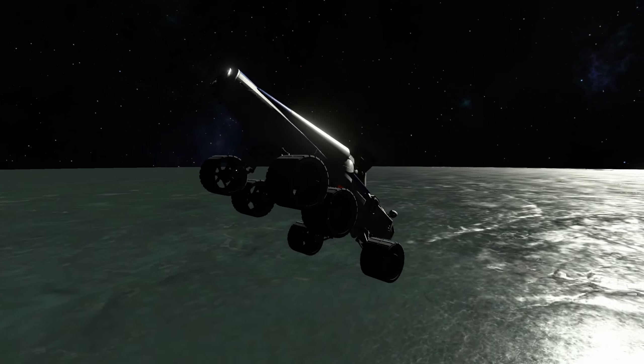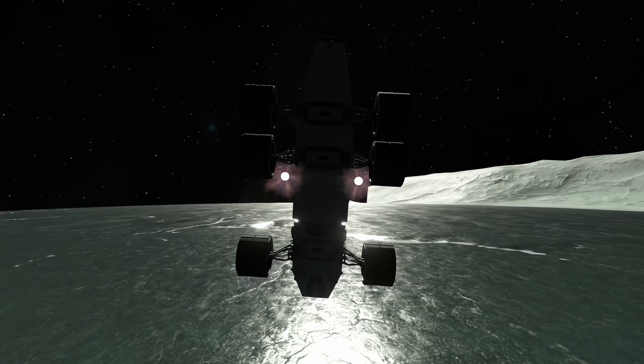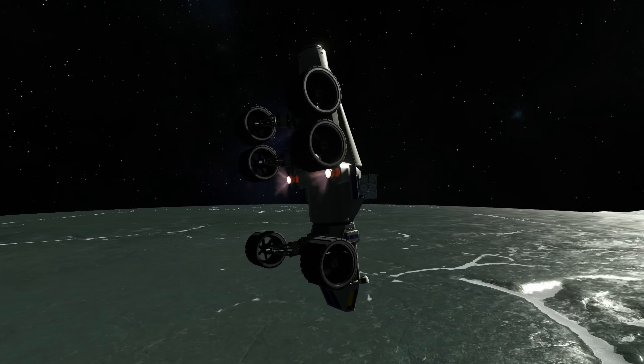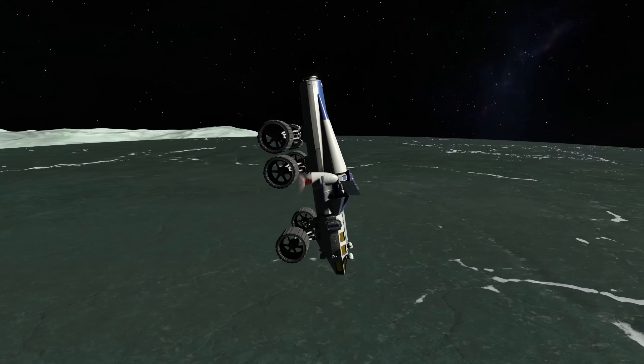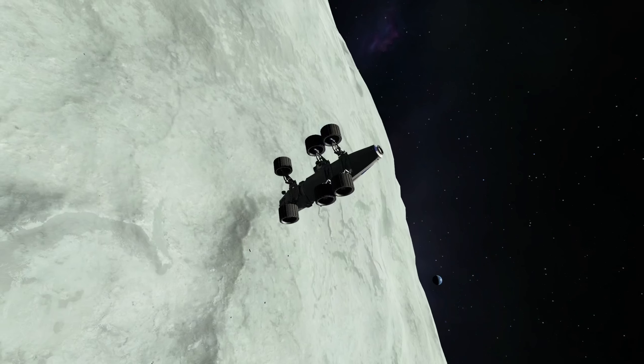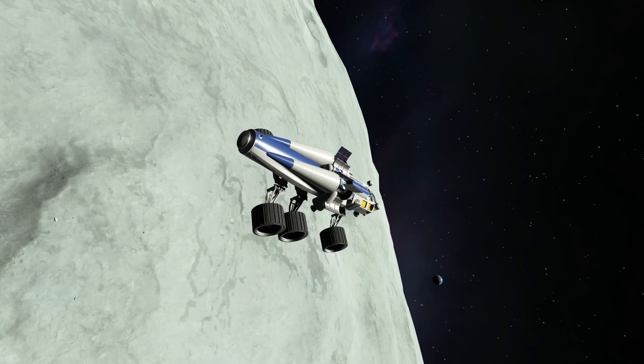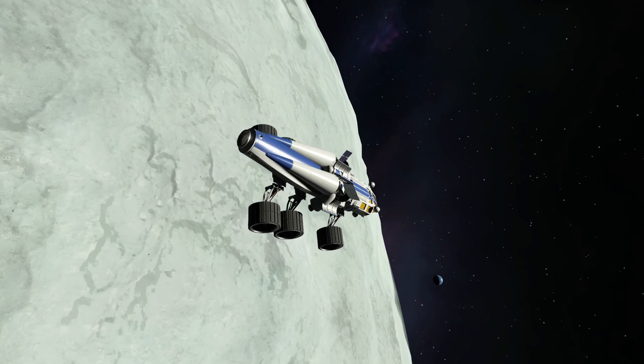Now it's time to head back to our transfer ship — the rover garage in space, let's call it that. Using the engines to get into orbit, and we can see our home planet Kerbin there in the distance. That's basically the only reason I left that shot in — because I liked how it looked.